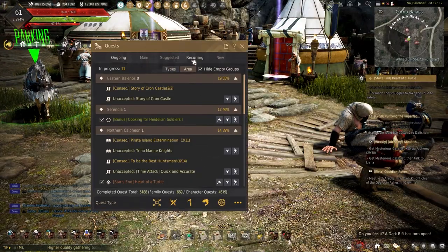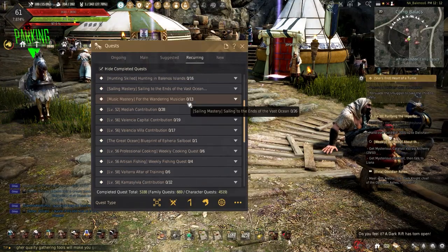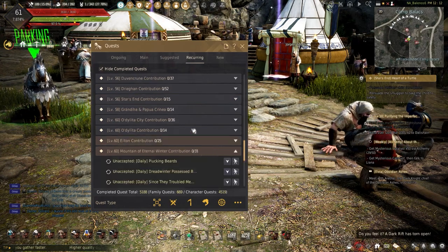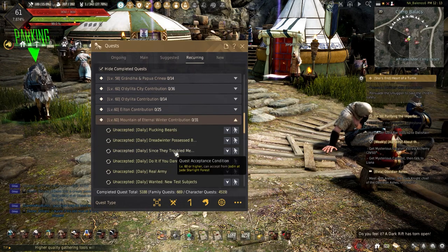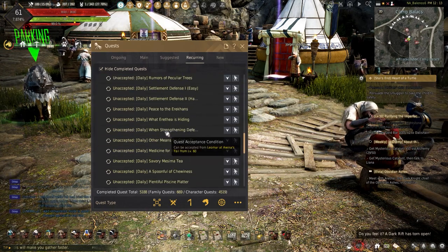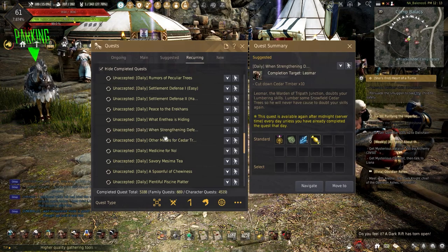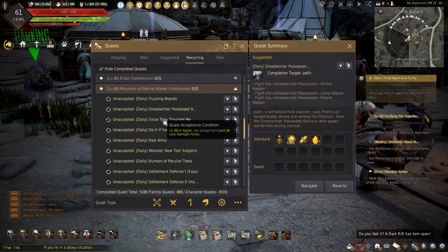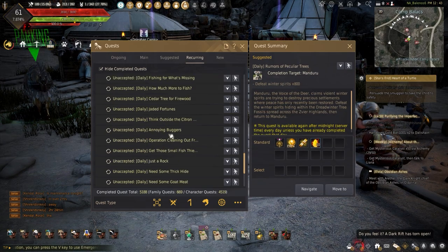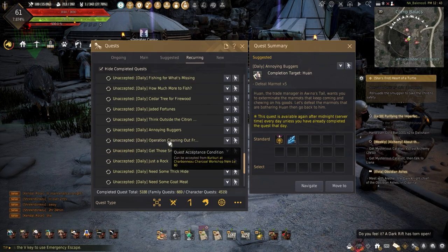To start out with the Mountain of Eternal Winter dailies, simply open your quest, hit the Recurring tab, and scroll down to the Mountain of Eternal Winter dailies. There are 31 here, but we are going to focus on the life-scaling dailies and not the combat dailies.